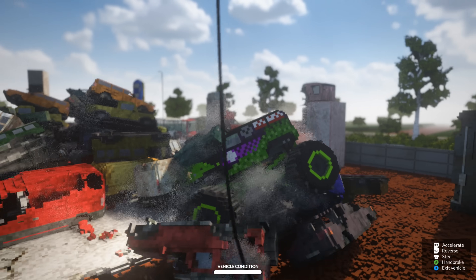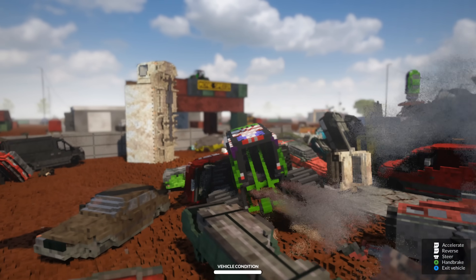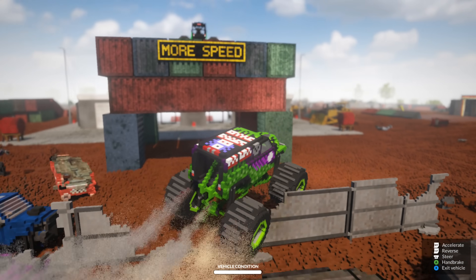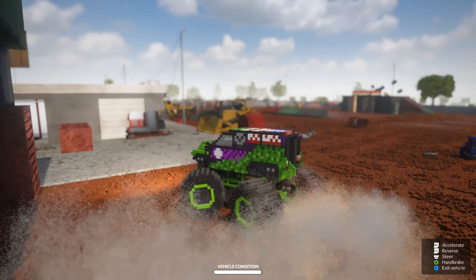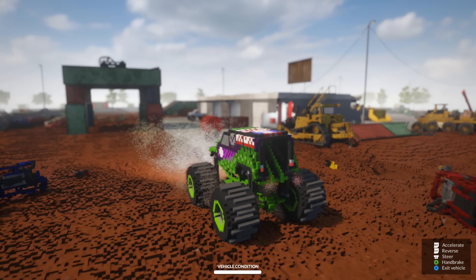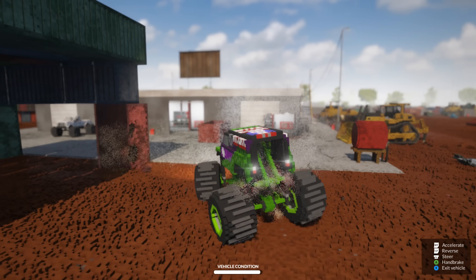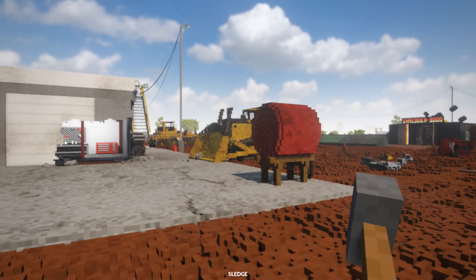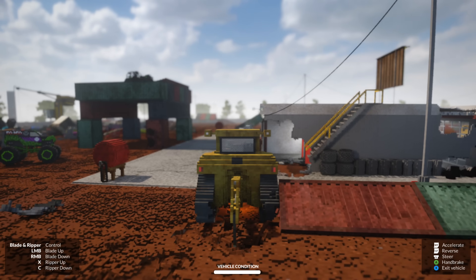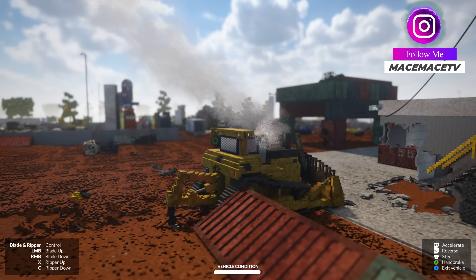Let's go ahead and start looking for our next hidden monster truck. I think the next one we're going to go after is the one on top of the containers up there. Let's take Gravedigger and smash into one of the legs — maybe that'll bring it down. We didn't really do anything. Let's hop out. There's a bulldozer right over here, but I can't get this thing to move. There must be something wrong with it — let's go look for something else.